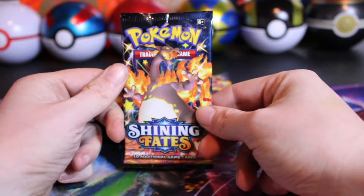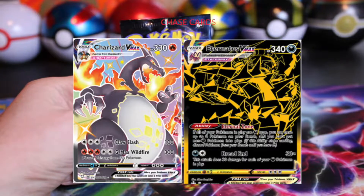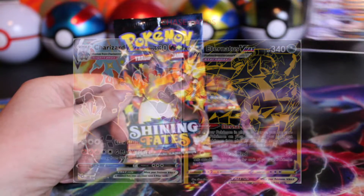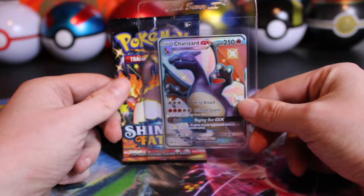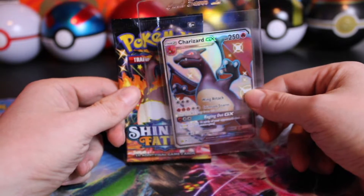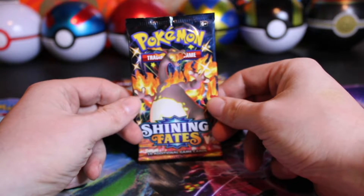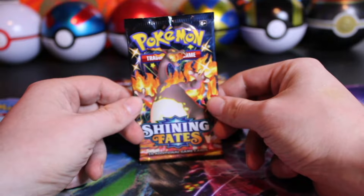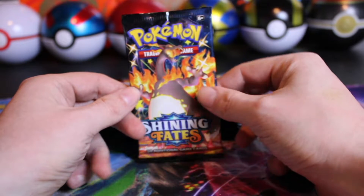Welcome back everyone to another BB Openings. Today we are opening up more Shining Fates. Last week we were finally able to pull the Charizard GX out of Hidden Fates, so make sure you go check out our channel to watch that video. But we're hoping to finally pull the one out of this set — it's one of the few modern Charizards we are still missing, so let's hop into it.